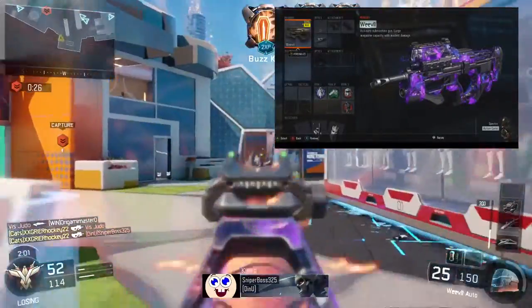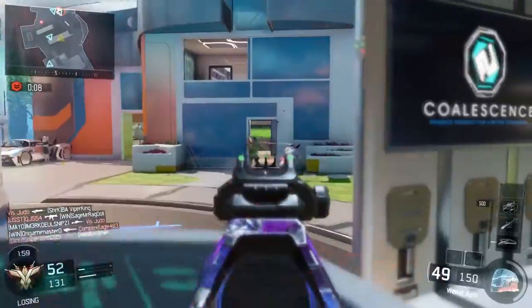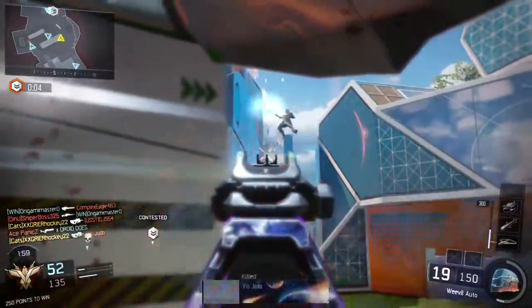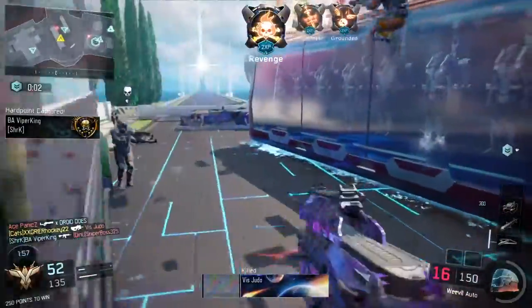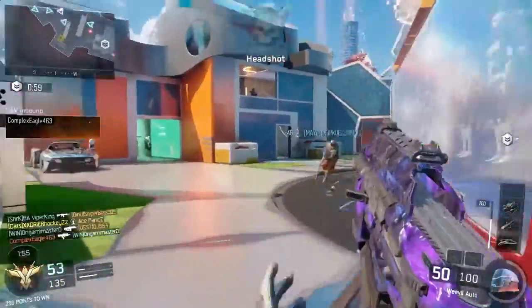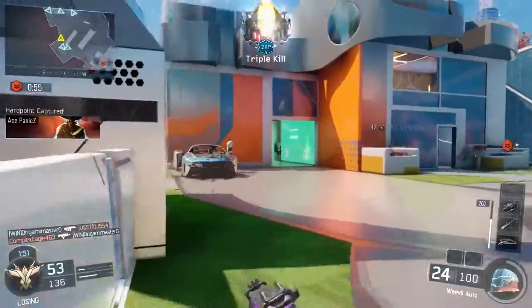I use Grip to keep my recoil down, Quick Draw to aim down my sights faster, and Long Barrel to get the extra damage at long range. For perks, I use Flak Jacket, Fast Hands, Tactical Mask, and Dead Silence. I use Flak Jacket to stay away from those explosions, Fast Hands to ready up my gun faster, Tactical Mask to stay away from stuns and flashes, and Dead Silence to move around the map quietly.